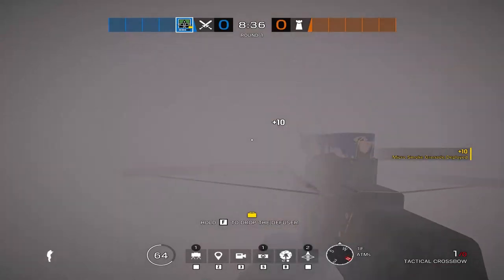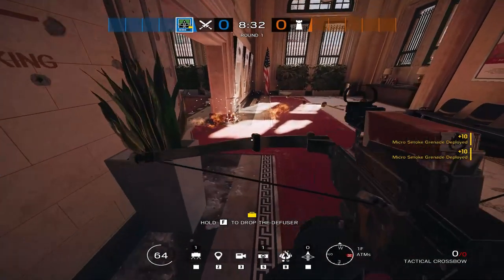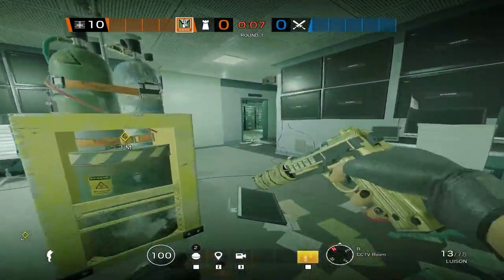Capitão has a smoke bolt and a fire bolt — essentially two fire bolts and two smoke grenades. The fire bolts are great for covering flanks or rotations. Caveira is a typical pesky roamer with a silent step ability which hides her tracks from Jackal.